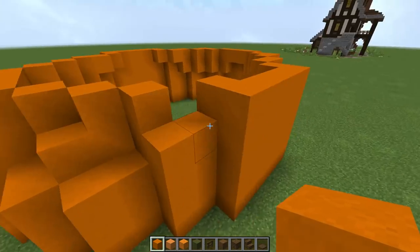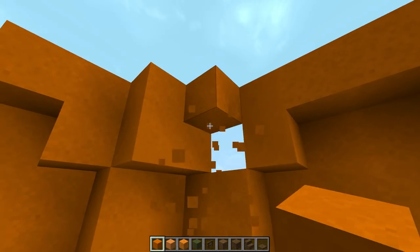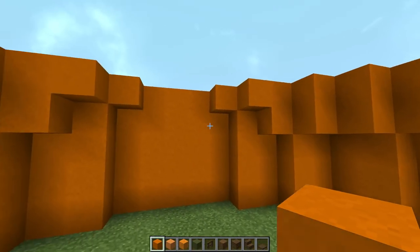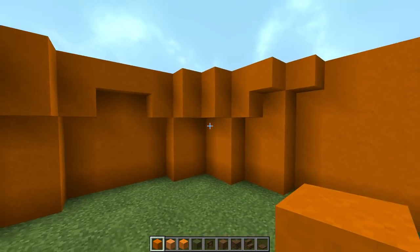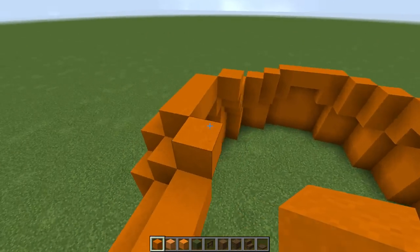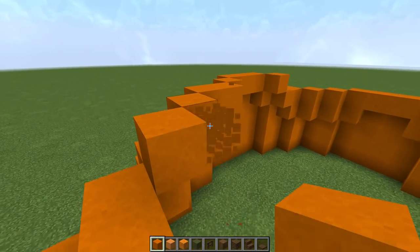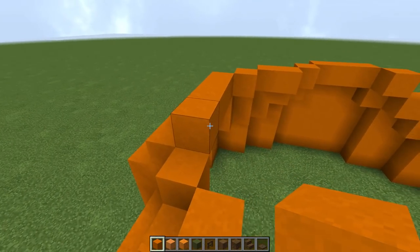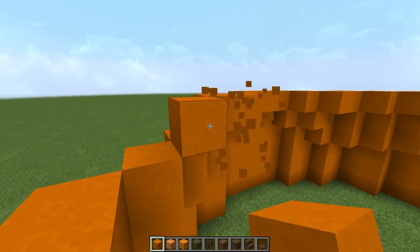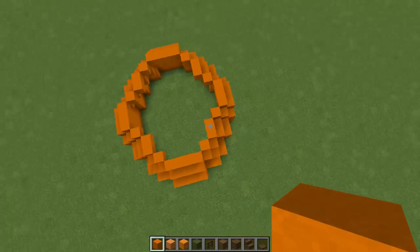Taking it around the corner, placeholder block goes away. Taking it all the way up and around, then crossing that in. We took out that little piece, and we need to join that little one right there — these you've got to keep, they're part of the shape. Taking a look all the way around to see if it's all nicely symmetrical — everything looks perfect. Now we'll take it all the way around right here, placeholder block, take it in, and layering everything in.